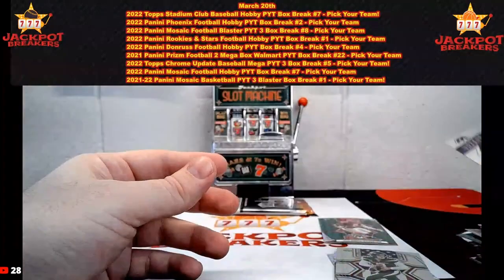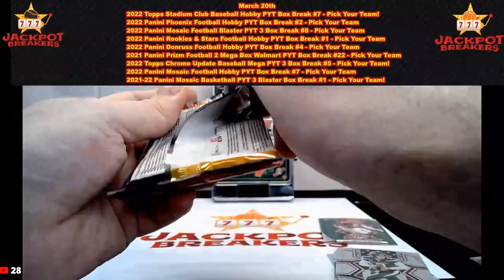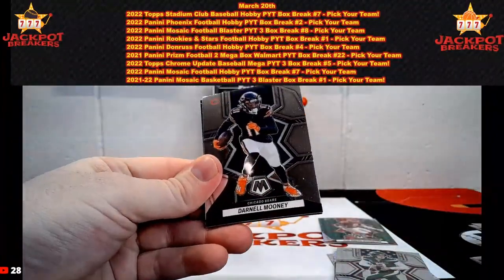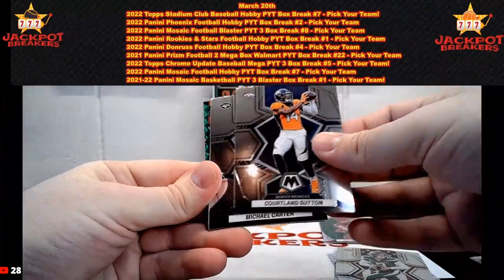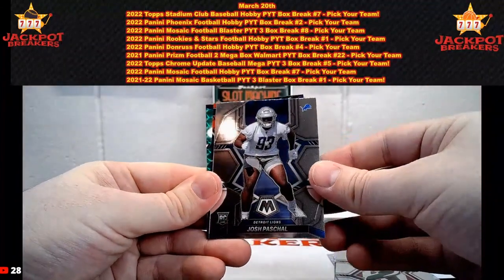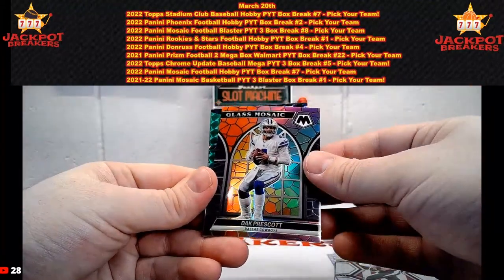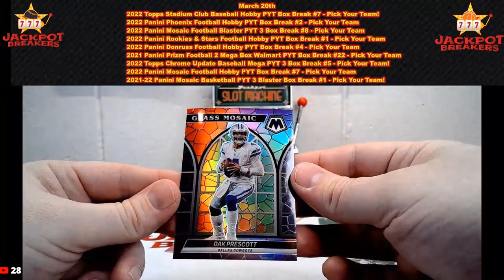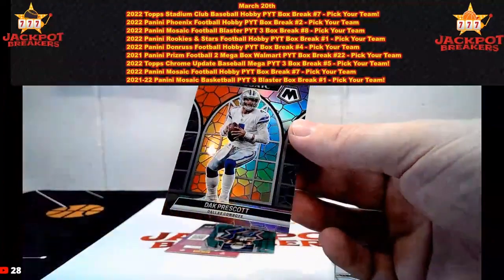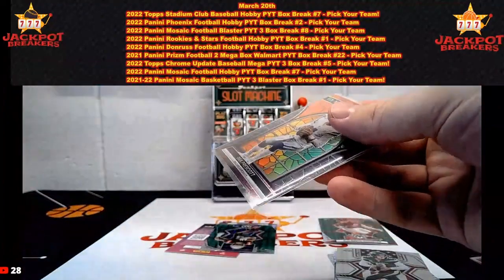A Thunder Lane of Javonte Williams. One pack left — right now JuJu is the guess for the last green; we'll see if we hit a green in here. Darnell Mooney, Courtland Sutton — looks like we have a green on the back: Michael Carter. Josh Pascal for Detroit. Then we hit a stained glass mosaic of Dak Prescott — that's a nice hit for Dallas! Three boxes, three hits.